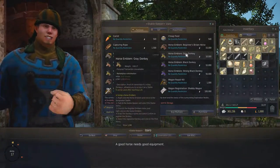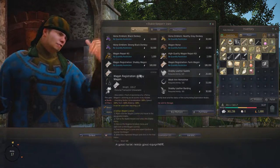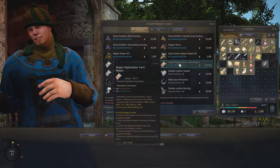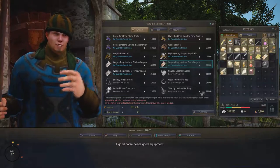I'm going to show you how to buy wagons. You can get one at most stable keepers — not all of them, but most of them. So we're just going to buy a farm wagon here, and that will give you a charter.